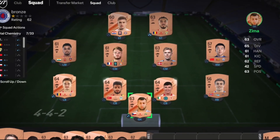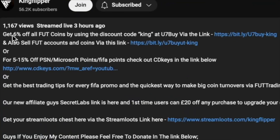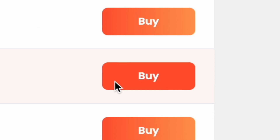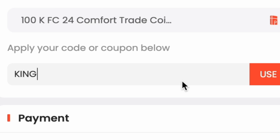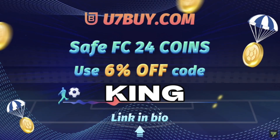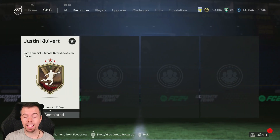If you're bored of having a basic team, make it a beast team — get yourself the link in the description below. Use the code 'King' for a cheeky six percent off to get yourself some cheap, reliable coins. Right, let's get into the video — yo guys, what's going on, KingFlipper here, welcome to another Ultimate Dynasties SBC video.